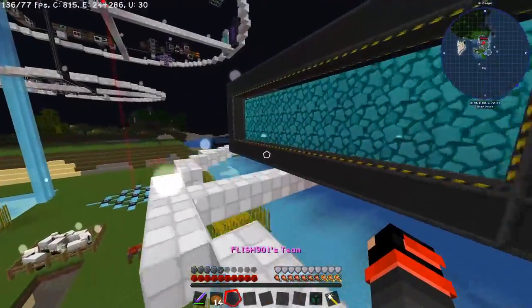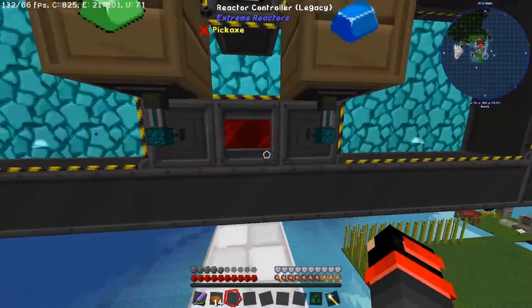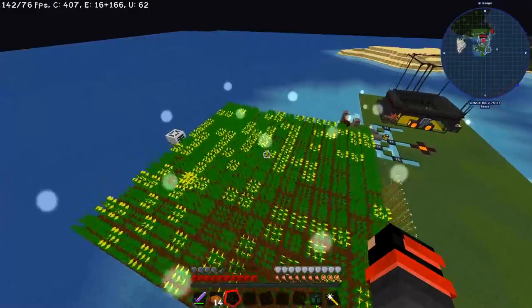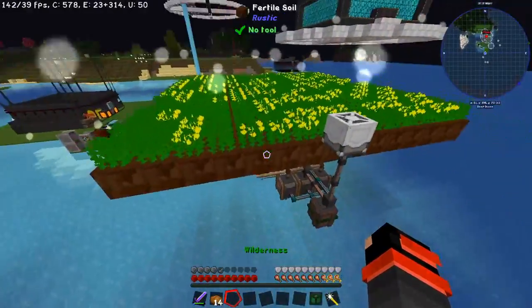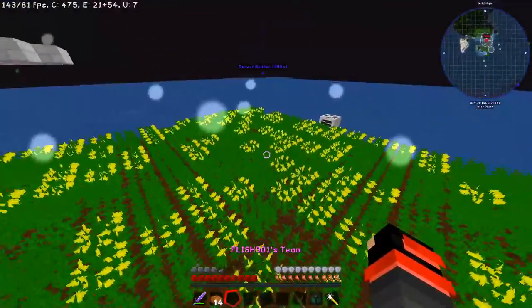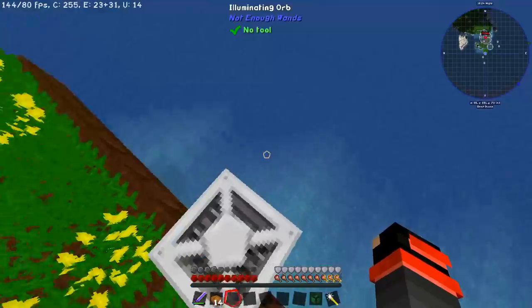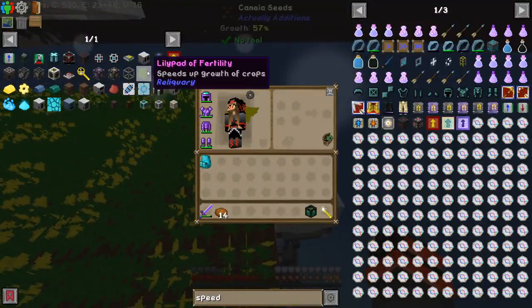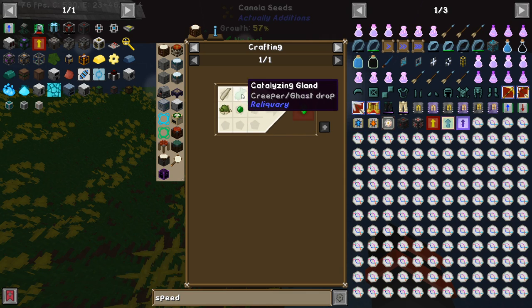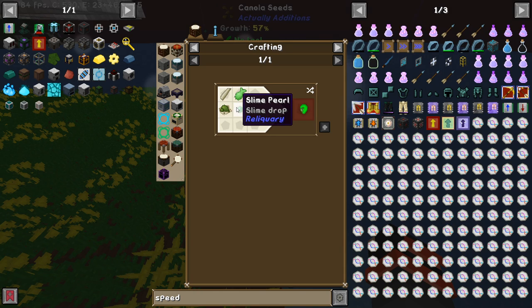While it's nice to have an extreme reactor giving us quite a bit of RF, I'd like to have a more passively generated RF source. I'm planning on upgrading these with lily pads of fertility, but to get that I need slime pearls. I have everything else - just need slime pearls.